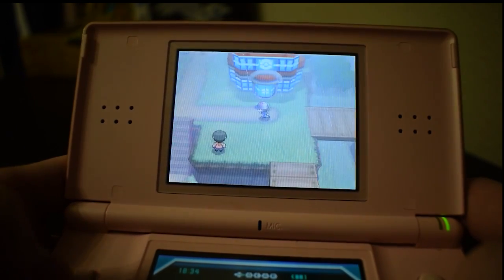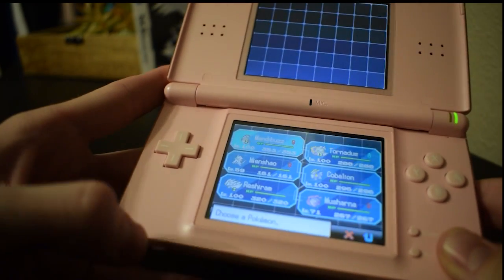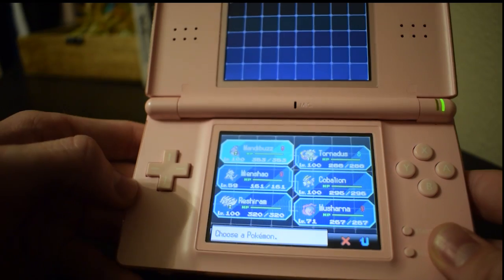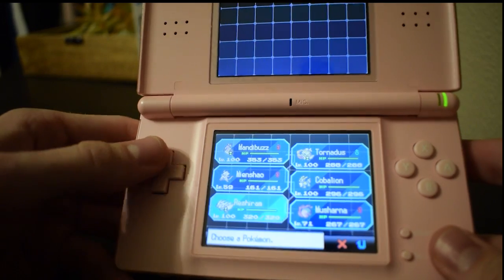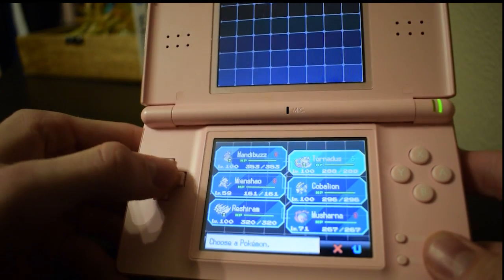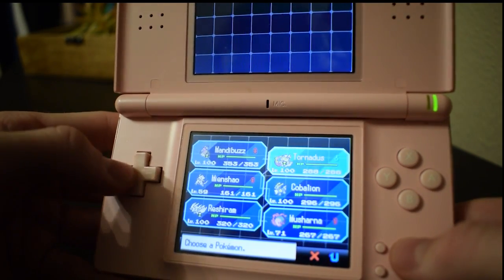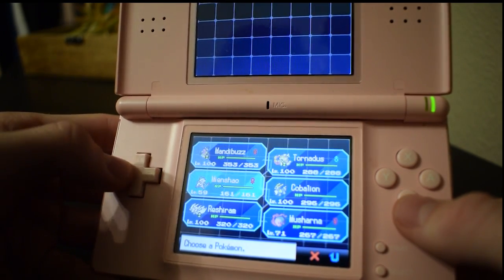I'm gonna check out my team and then check out what I have in the PC. Back in 2012 or 2013-ish I got an Action Replay, which is basically a thing you plug into the back of your DS where the game cards go, and you can hack any game and get infinite resources. That's why all my Pokemon are level 100. Would I do something like that now? No, for sure not. And also, I did beat this game without hacks - hack-free. But look at all the legendaries: I got Cobalion, Tornadus, Reshiram on my team. This is such a weird team.